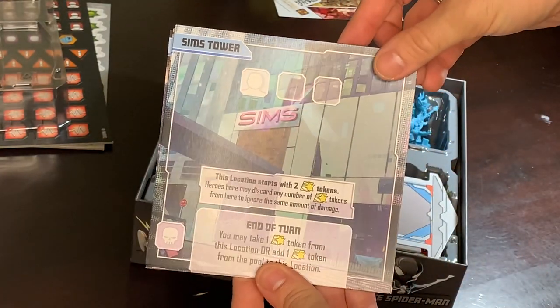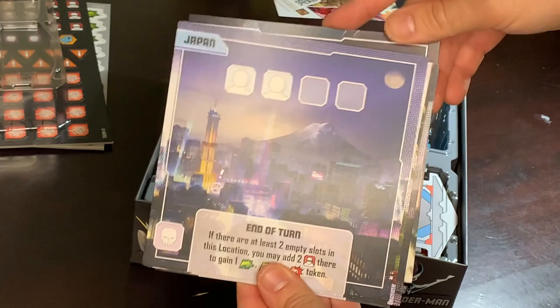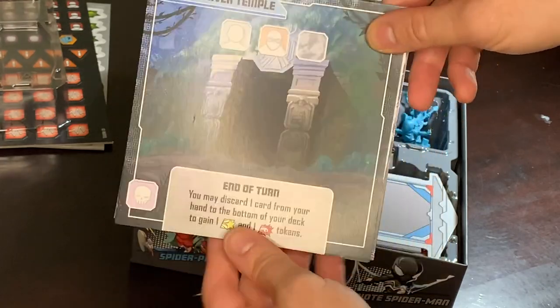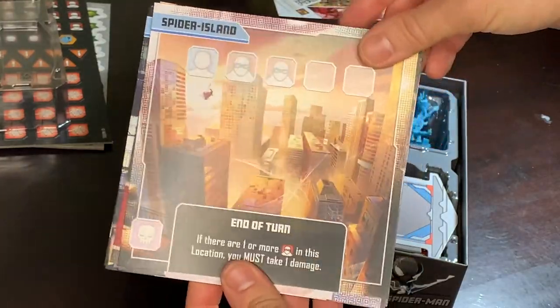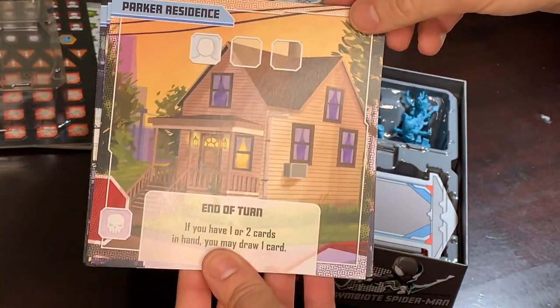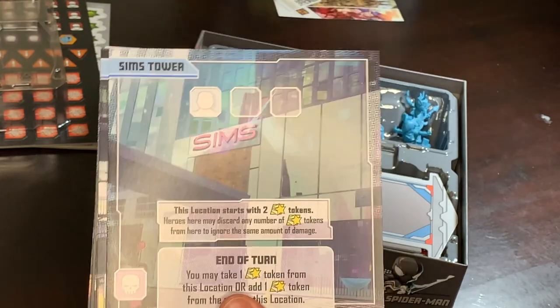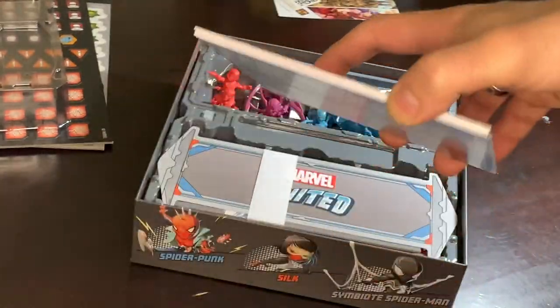So there's Sims Tower. I won't linger on these too long — you can pause if you like. There's Loom World. Japan — always nice getting real world places too. The Great Weaver Temple — I've been there once. Great Brunch. Horizon Labs. Spider Island. The Parker Residence — see that little civilian right there? That's Aunt May. I love Aunt May. And Las Vegas. Very cool. I always love how the core boxes give you eight locations — just a nice chunk of new places to play with. Wonderful.